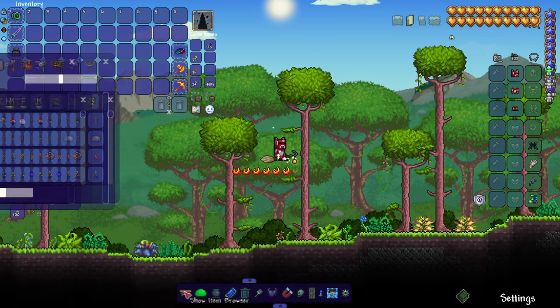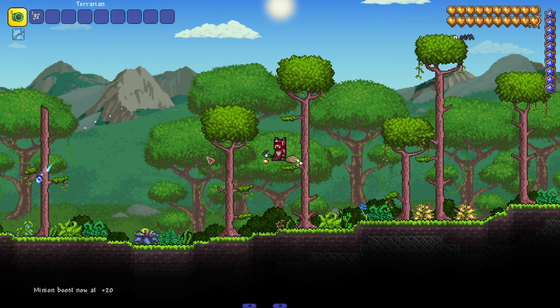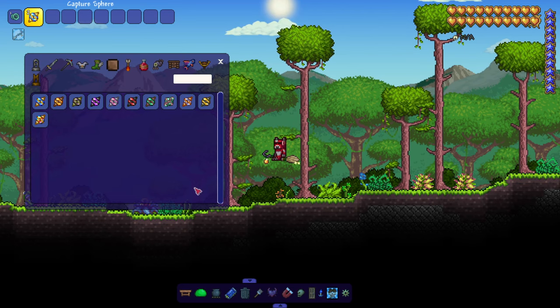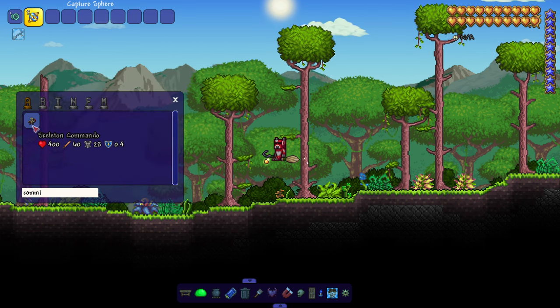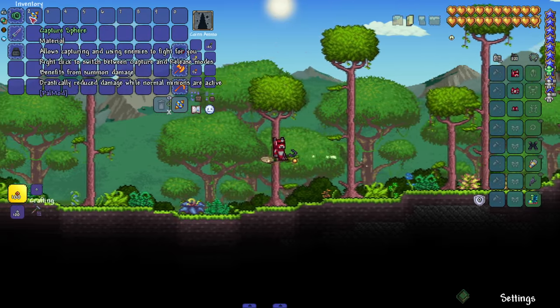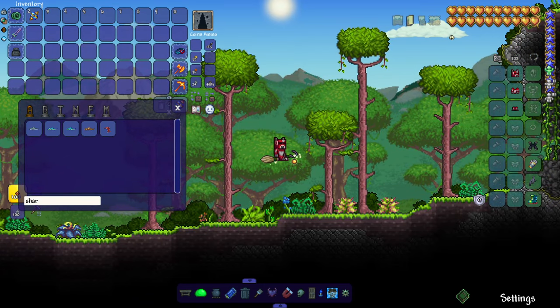I want to assemble the most random team. I don't know how to get more slots — I think it's minion slots. Yes! I've got 42 slots now. Let's use the regular sphere. I need somebody with some firepower — literal explosive firepower. Welcome to the team: Skeleton Commando! Now let's capture an enemy that nobody remembers exists.